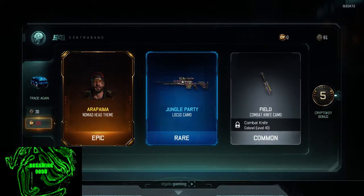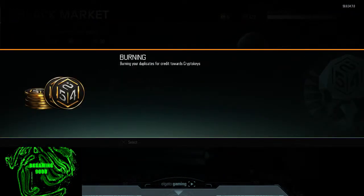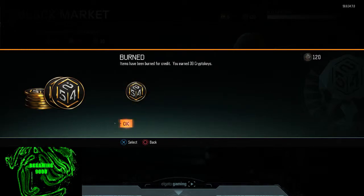Arapamia? Arapamma? I don't even know how to pronounce that. The Nomad head theme — it just looks like he has a different colored hat on. So let's go ahead and burn our duplicates and see how many more crypto keys we can get.